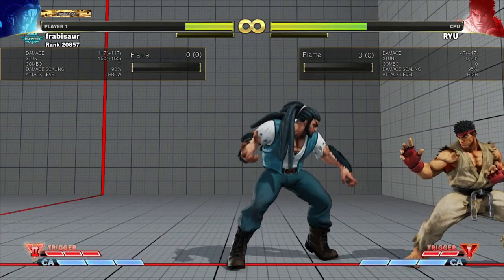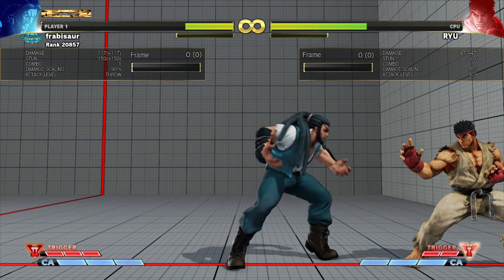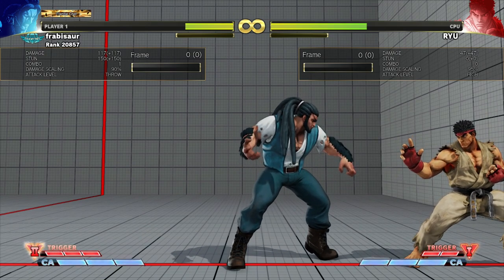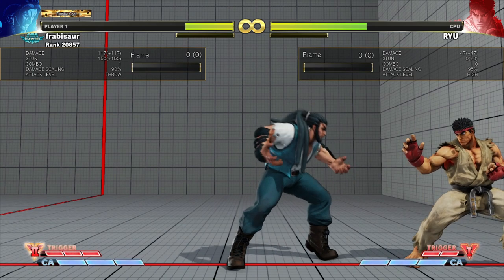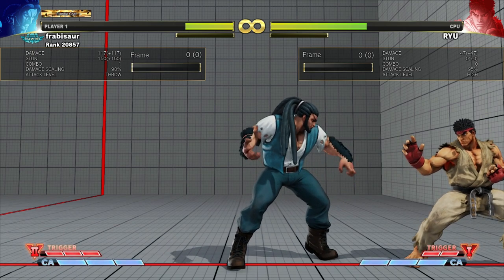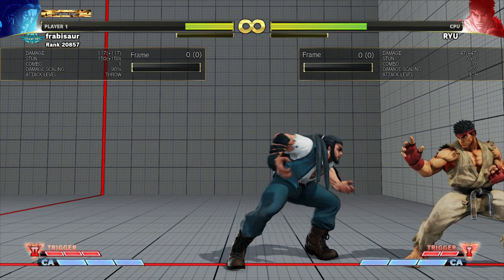Let's talk about corner play. A lot of players struggle to play the corner well. Playing defense in the corner is very difficult — not going to take that away from you. But playing offense in the corner is actually still a little bit tricky, even though it's very favorable to have the person cornered. It's not a super straightforward thing to do, and it's very easy to lose the corner to a back throw or a jump out.